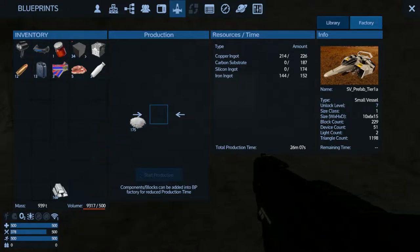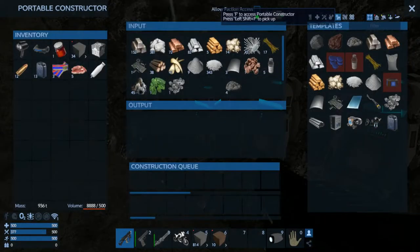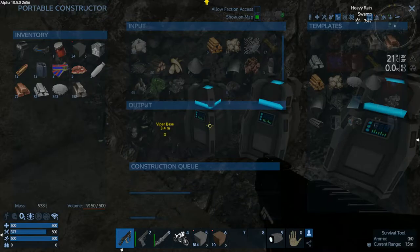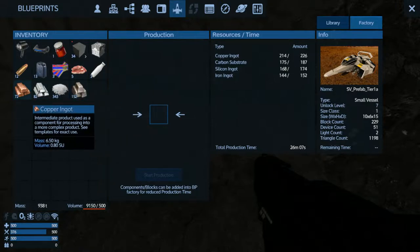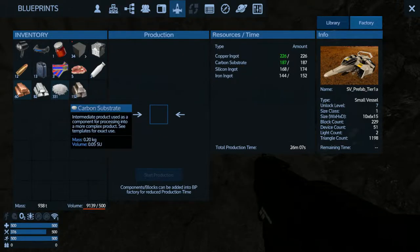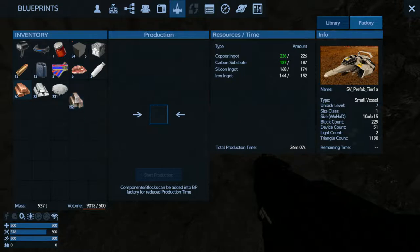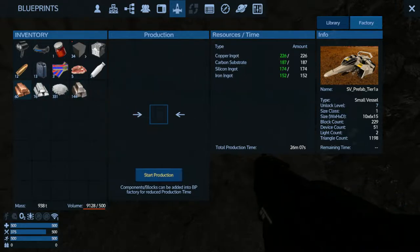It needs carbon substrate — let me go get some more stuff. I am short on some things. Early game I don't want to put too much excess stuff in because I need it, so I'm putting in the exact amount. If you left-click to select it you can right-click to put down individual pieces. I need six more — alright, we got everything we need, going to go ahead and start production. The timer will just count down.